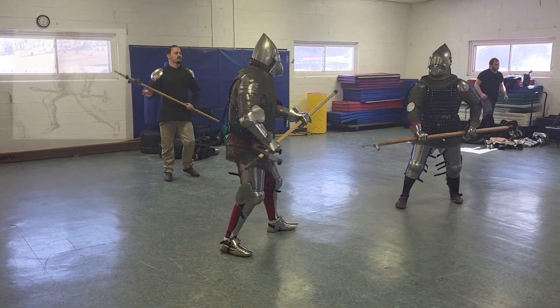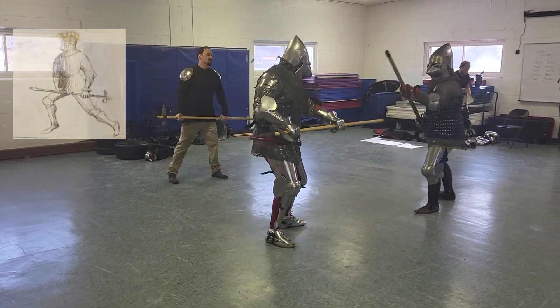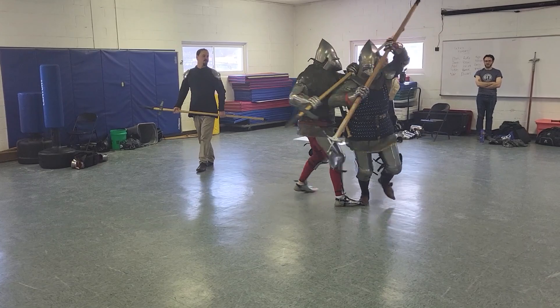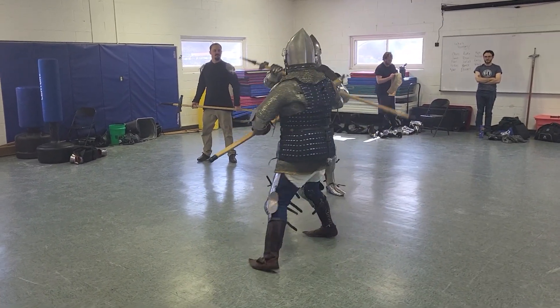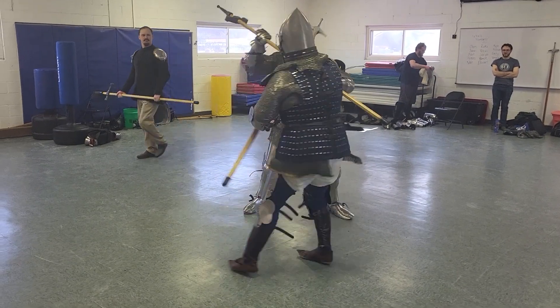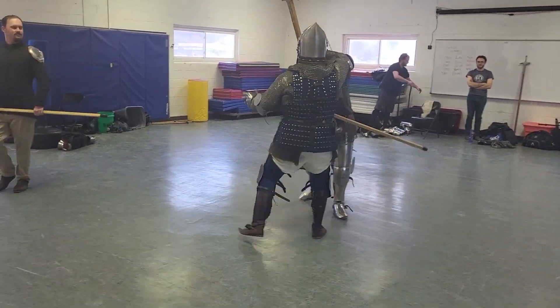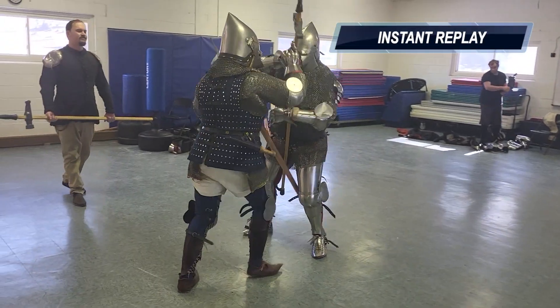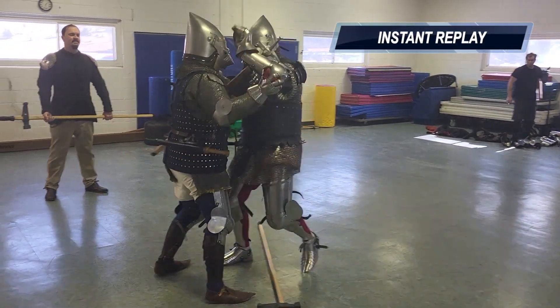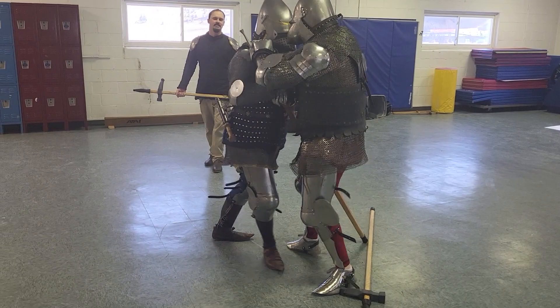So once again, the Le Joux kind of upper guard — you could call it window — and you have faster cross. I try for another thrust with the dag there. It doesn't quite go as planned. I get back in the game, try to thrust with my Q. We get tangled up here. As you can see, I go for my dagger, but my wrist hits it instead, so I didn't find it.